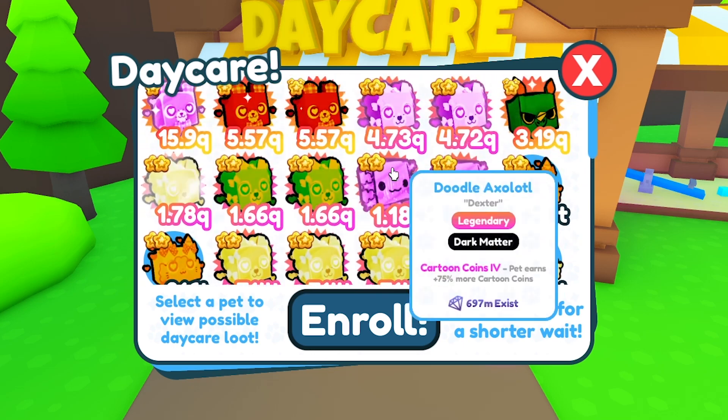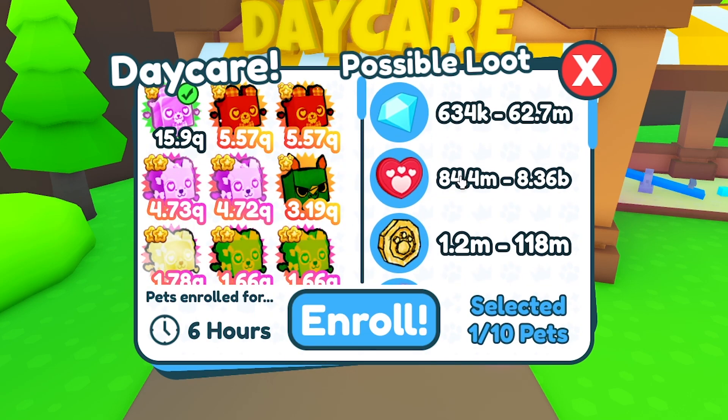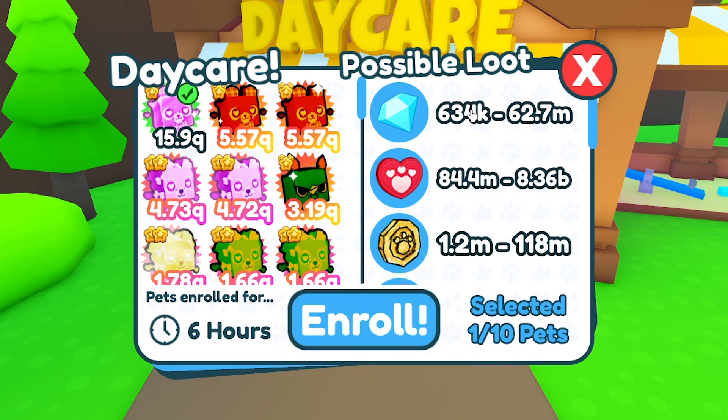Press on a pet — you can enroll a maximum of 10 pets. It will then show how much gems it can give, from the least to the most. This pet can give a total maximum of 62 million gems.